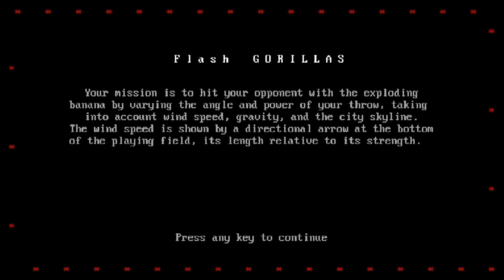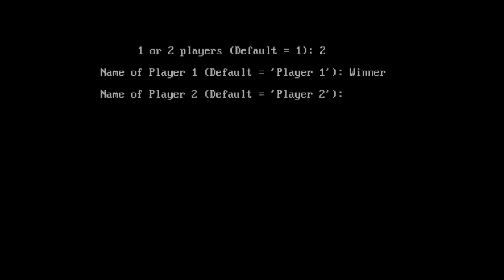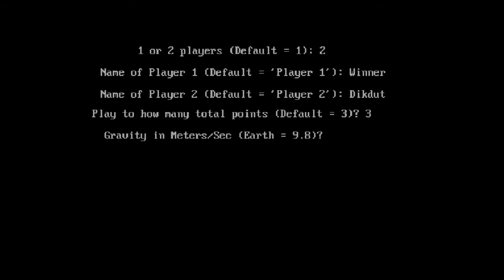It says press a key to continue, so without further ado — 1 or 2 players? It's 2. Name of player 1: I'll be 'Winner.' What do you want your name to be? Dick. Duck. Dick. Play to how many total points? Let's do 3. Gravity in meters per second — let's do Earth. We'll do Earth for right now, then we'll do like Moon or something.